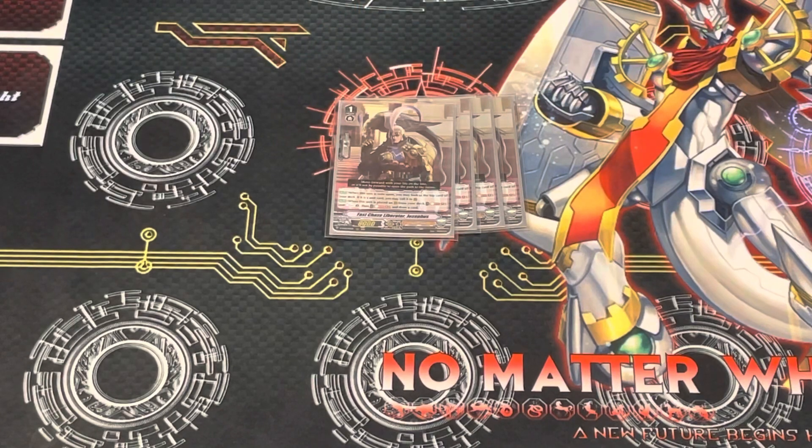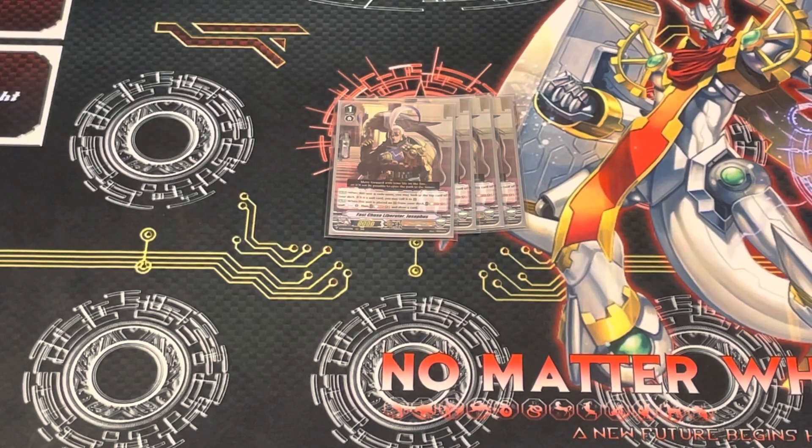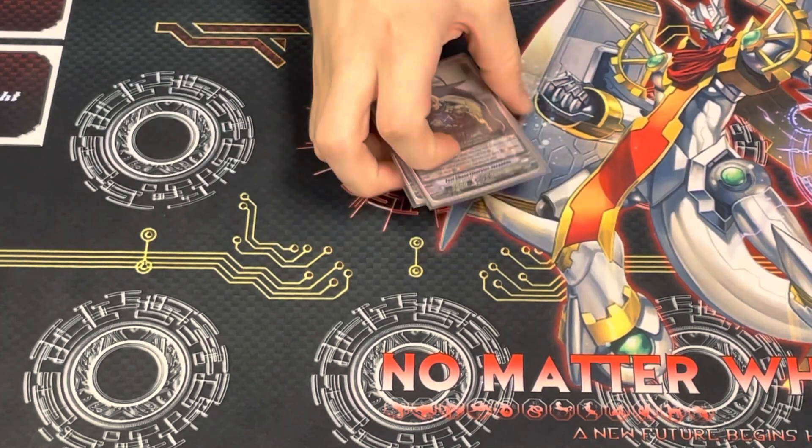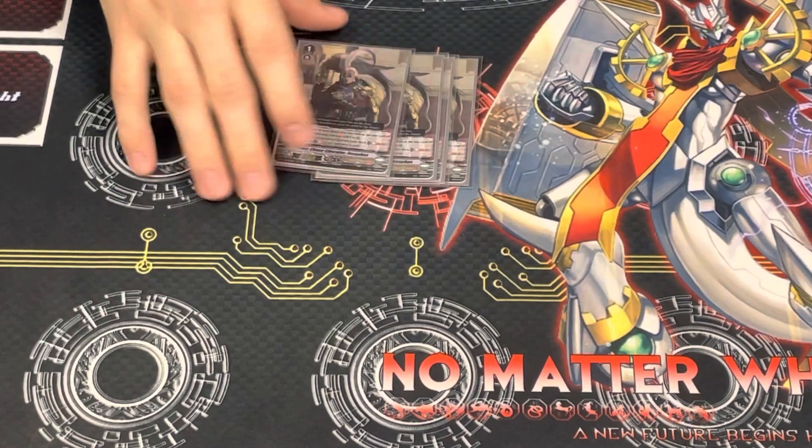Next, play 4 Josephus. He has an auto Vanguard ability where when he's rode upon, you may look at the top card of your deck and if it is a unit card, you can call it to Rearguard. His second effect is when he's placed on Rearguard from deck, you can Soul Blast 1 to Counter Charge 1, and then Soul Blast 1 to draw 1. So in order to get both, you have to pay Soul Blast 2. He's just kind of a better Dendrane because you can get both effects.